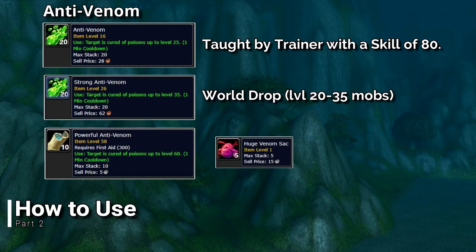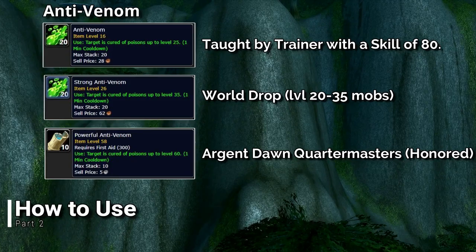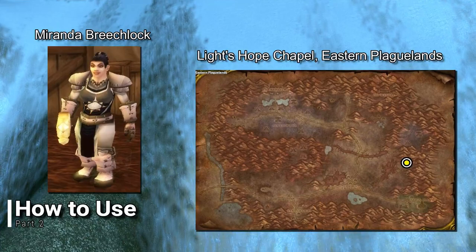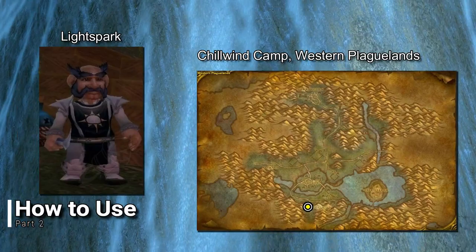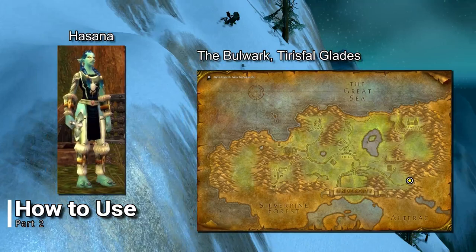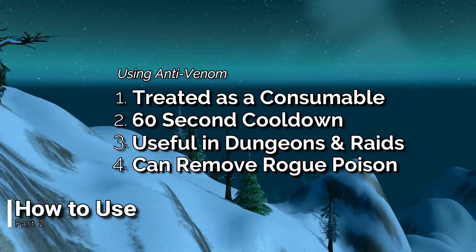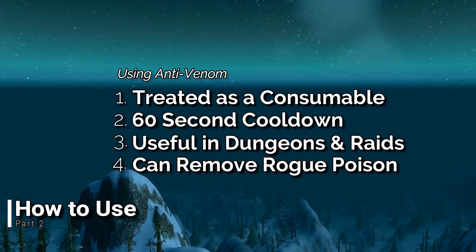The strongest Anti-Venom is the Powerful Anti-Venom, but it will not be available until Phase 3, and requires not only a skill of 300 but honored reputation with the Argent Dawn to purchase. The Argent Quartermaster selling the Powerful Anti-Venom can be found here. The use of Anti-Venom is used as a consumable with a 60 second cooldown, and is incredibly useful while leveling and in certain dungeon and raid encounters where poison effects are applied. In PvP, Anti-Venom can be used to remove a Rogue's Crippling Poison, and more.